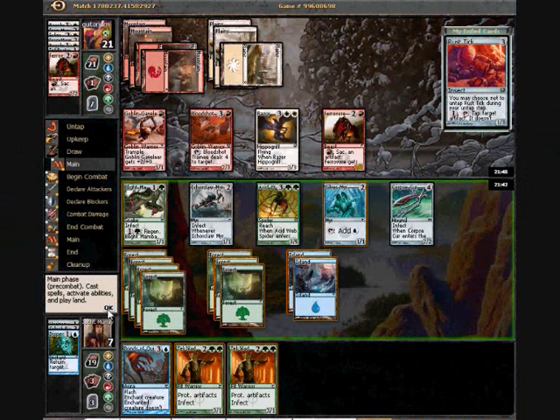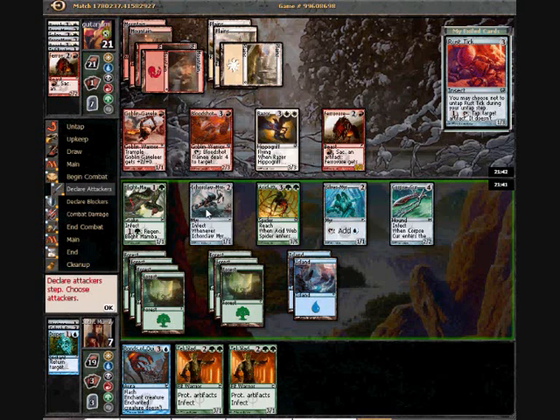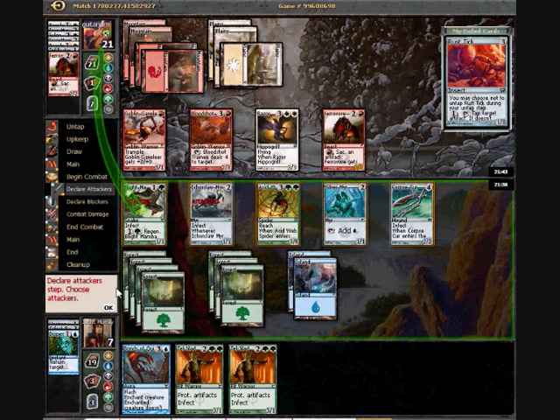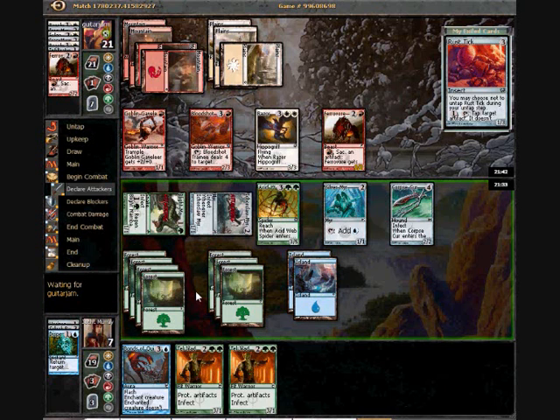Look at all these falling. I'm going to start attacking with Blight Mamba now. I'm not going to attack with Corpse Cur because I don't want to trade off — not even for a full card. It would possibly just run into Bloodshot Vania, Razor, Hippogrove.